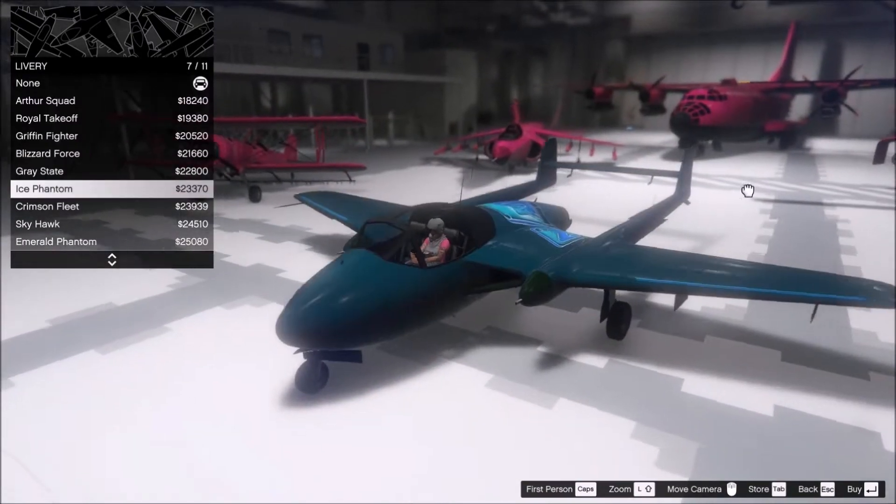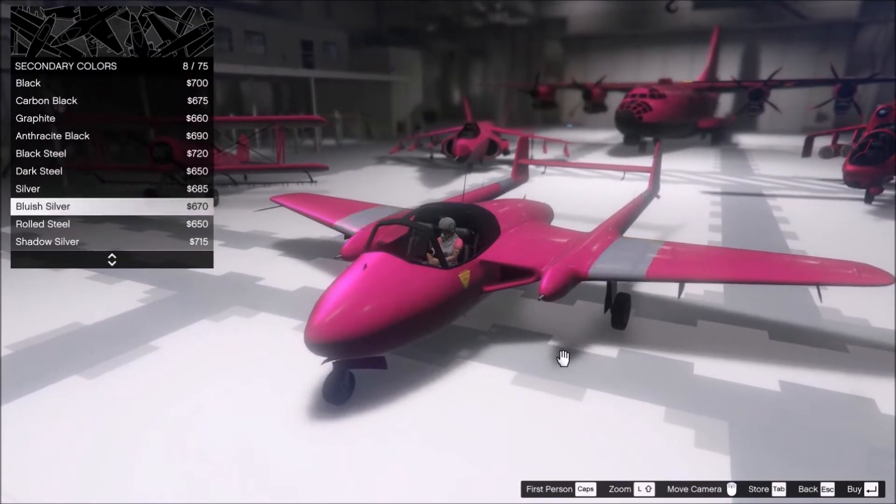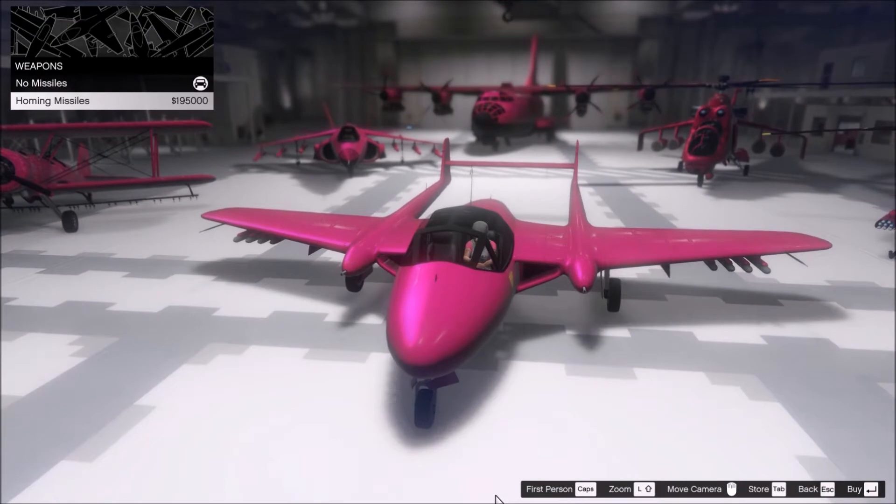And since I don't really like the livery, I'll keep the plane pink, as I always do with my other planes, and you can have homing missiles as well.